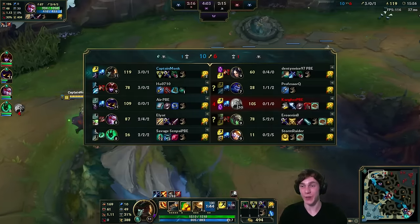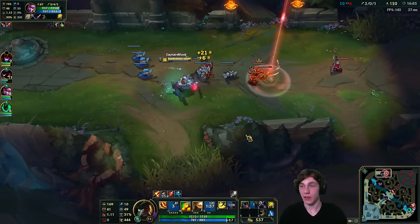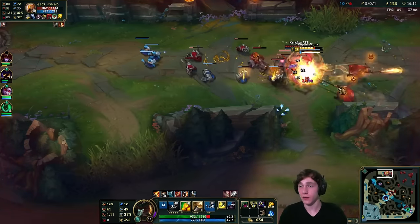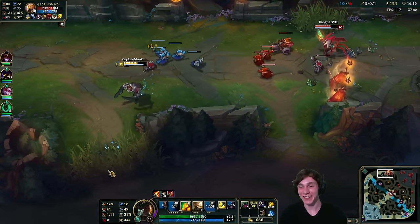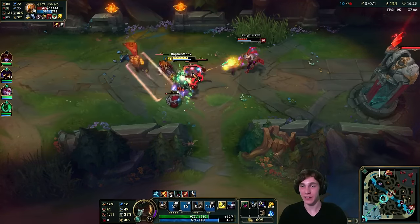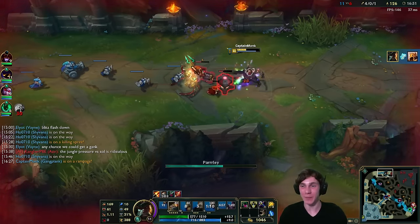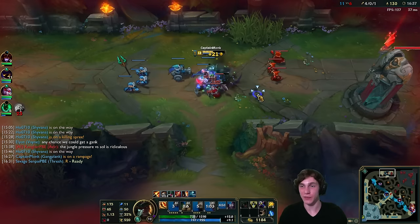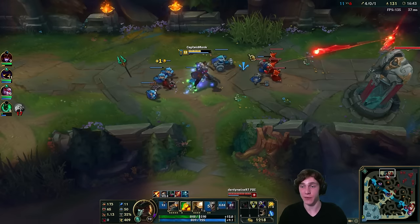I use my ult but Twitch went stealth right as I ulted, which completely negated how powerful it could have been. Then Azir TPs in — I try to hit him with the barrel but he actually destroys it. I flash on top of him and murder him. Easy kill — he made a lot of mistakes, didn't use his ultimate, could have ulted me near the turret but just let it slide.